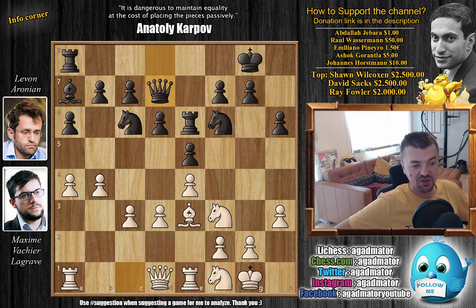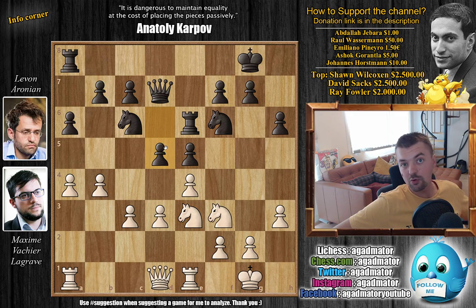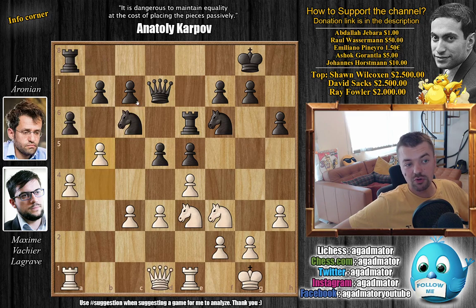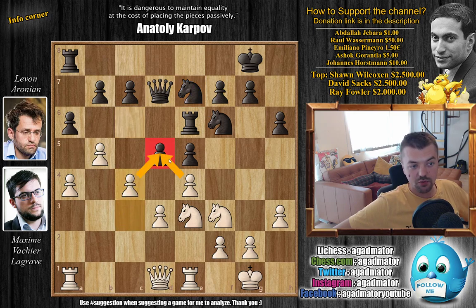So Maxime continues with bishop to e3. Bishop captures on e3, knight captures on e3, and now d5. It's not only in the Sicilian that black is happy when he can push d5, but also here. We have b5, now attacking the knight. While you could trade here — captures, captures, captures, captures, and then move the knight — you don't really gain anything by this. So Levan just retreats with the knight right away. We have knight to e7, and now c4, with further pressuring the center.